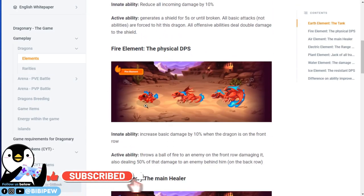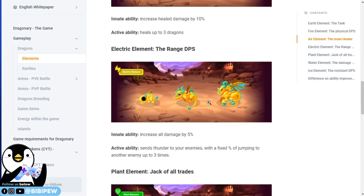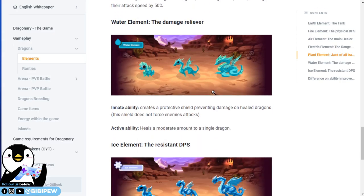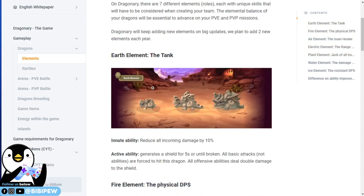Different elements will make the dragons look different. For me, I have this air element as the main healer, and I also have this ranged DPS which creates fireball at the back. Then I got one healer and one tank. My tank is this one, which is earth element, and the ability is to reduce all incoming damage by 10%. So how do you tweak your team?